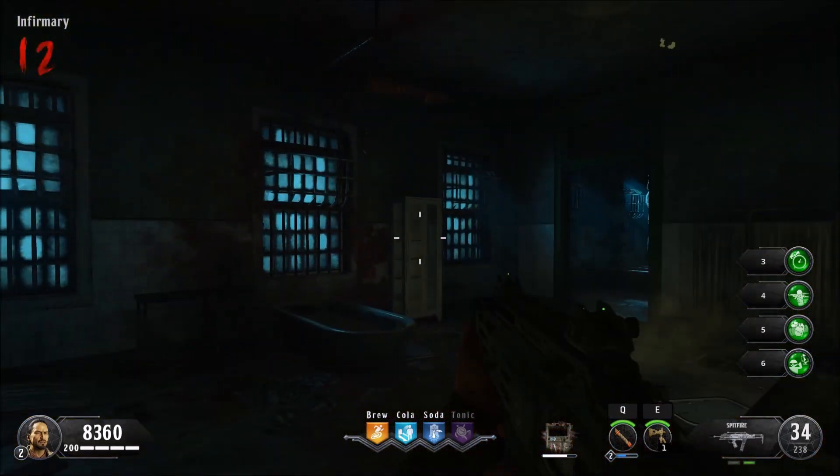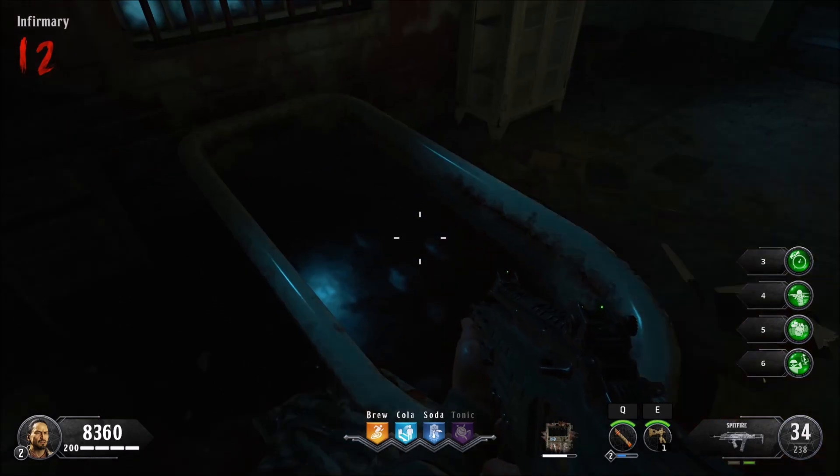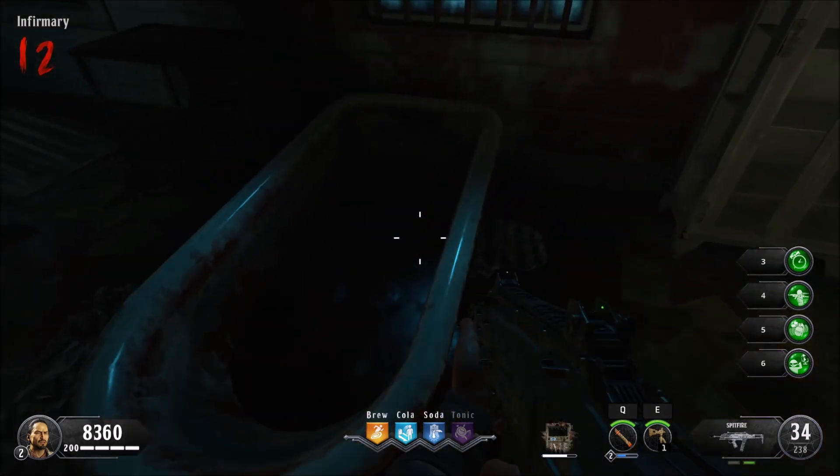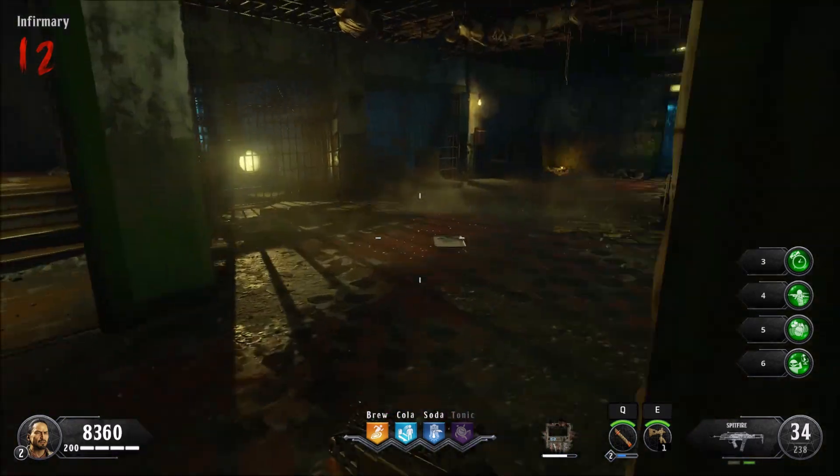Once the blood stops falling from the ceiling and the tub is filled, empty the tub by activating it. Now this next step is where I haven't seen any updates. Once you drain the bathtub, you need to shoot down the water tower.